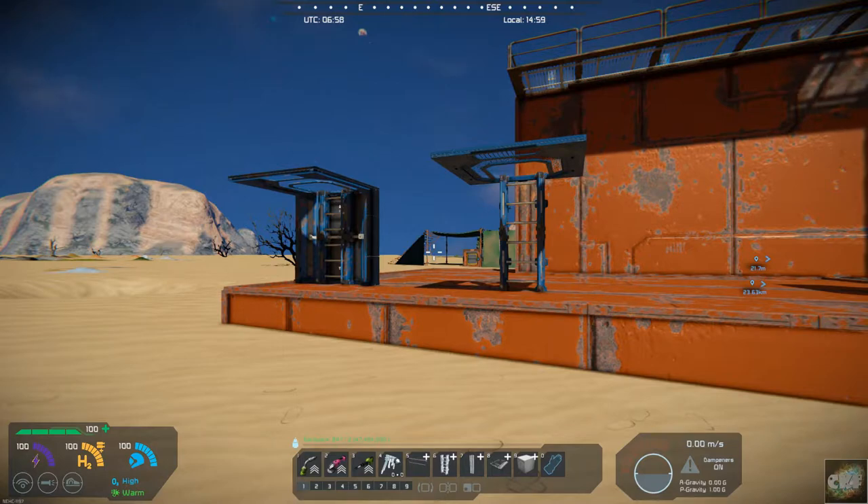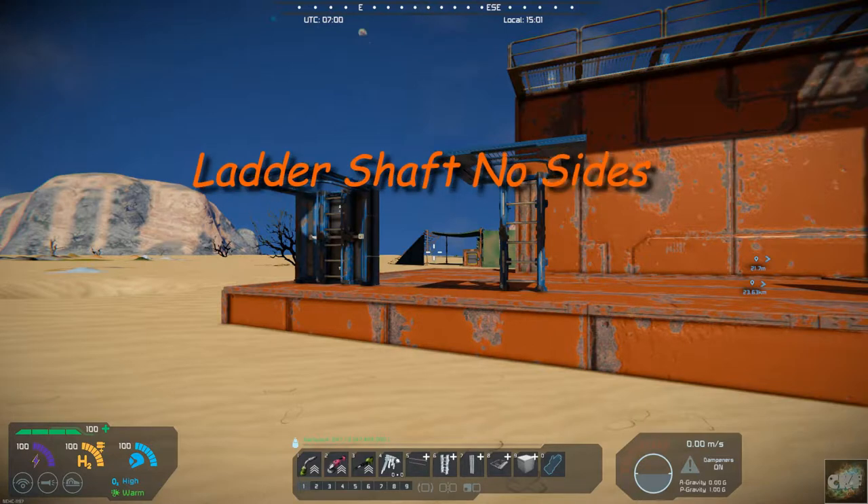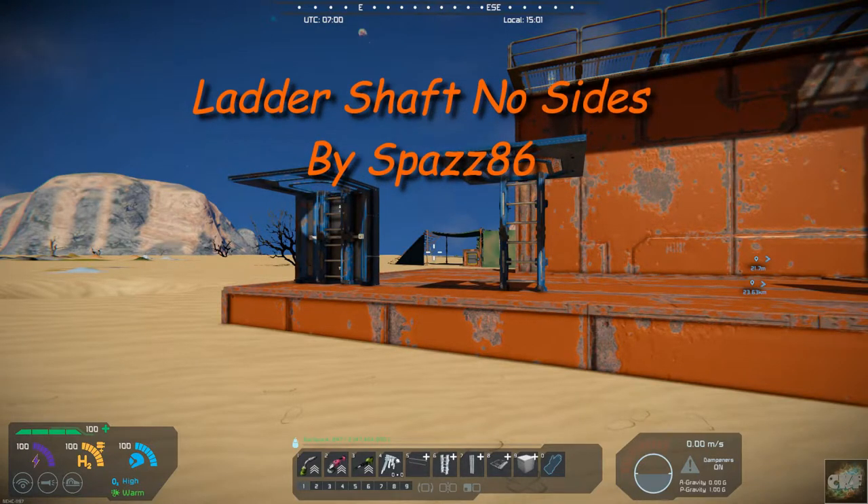Hello, all you Space Engineers out there. It is Mod Wednesday, Commander Kingfish here, and today's mod we're featuring is called Ladder Shaft, No Sides, and it's by Spaz86.